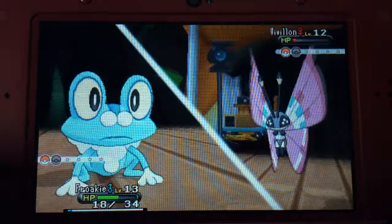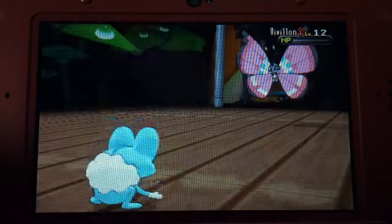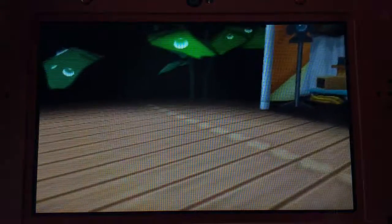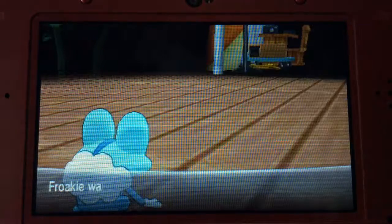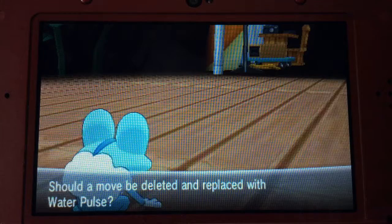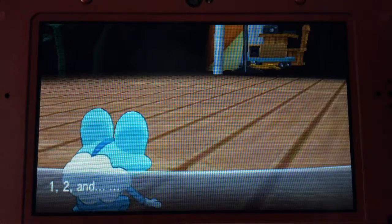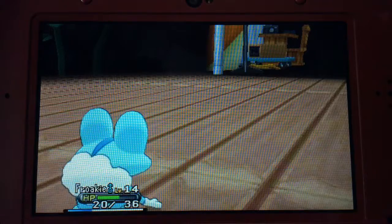Success! All right, there we go — and you're level 14! It wants to learn Water Pulse — I'm gonna get rid of Bubble. Water Pulse is a really good move, sweet. All right, Froakie learned Water Pulse!